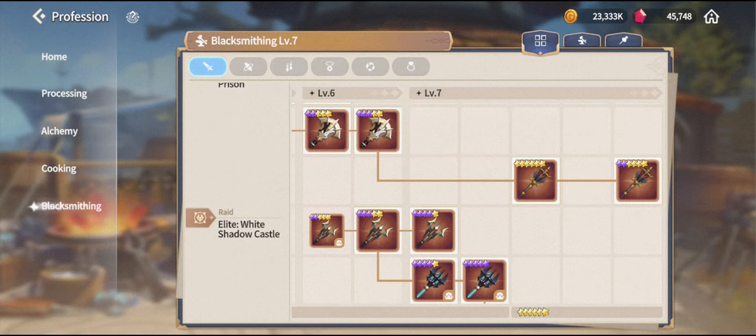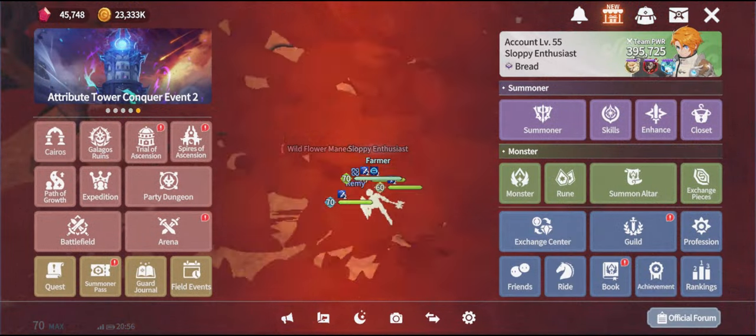Blacksmithing will be easier to unlock work-wise, but it will take longer to gather all the materials. You have to choose whether you prefer to manually grind it — possibly in a day if you really push — or with blacksmithing, you can grind slowly: do a few dungeons a day, do exploration and lizardman quests, and gather all the materials that way.